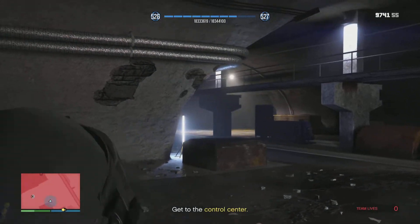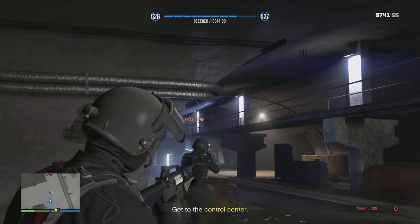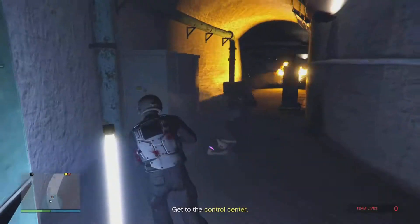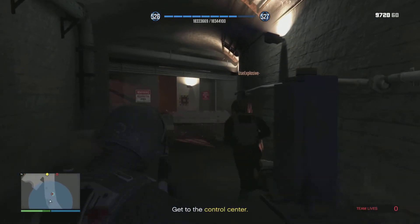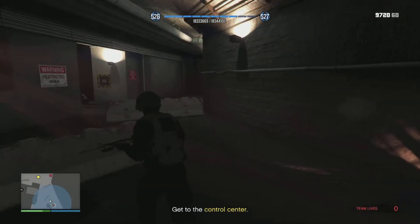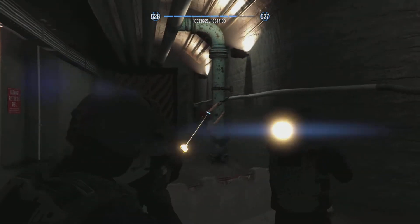At the end of the room, make sure that the enemies on the left on the catwalk aren't going to finish you off, because there are three of them that can deal damage. Then there's another corridor to push through — there are only about four or five enemies in this room, and then that's it for pushing through this main area.